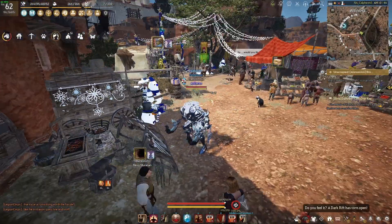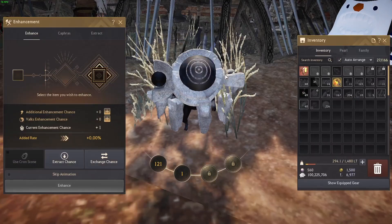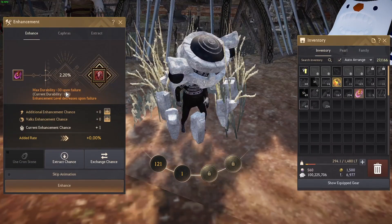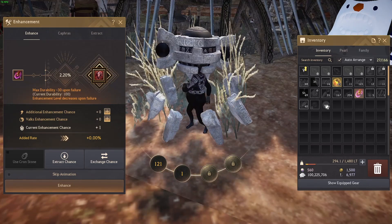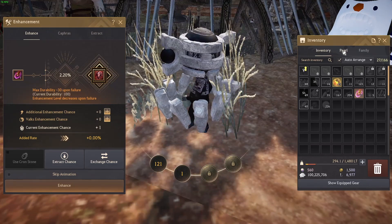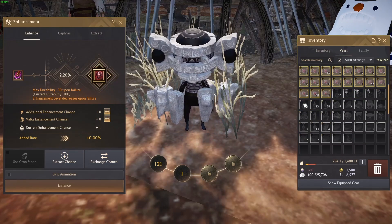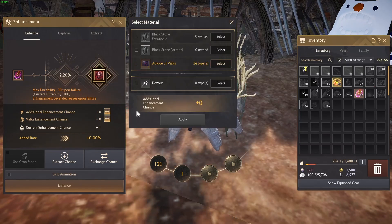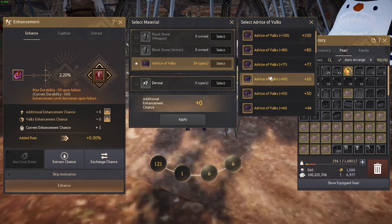What makes this expensive and really annoying is that when you go to enhance, you lose 30 durability every single time it fails, which already sucks because you need a lot of memory fragments and artisan memories to repair. So the repair costs add up on top of the enhancement material costs.